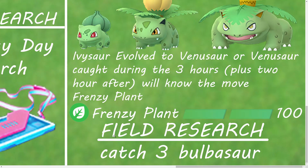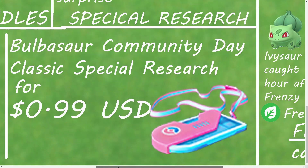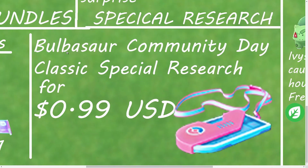There's going to be some field research — there's only one for Community Day: catch 3 Bulbasaurs or any Community Day Pokémon. These will award you Bulbasaurs or some items. There's also going to be a special research storyline for 1 US dollar, but it's optional.